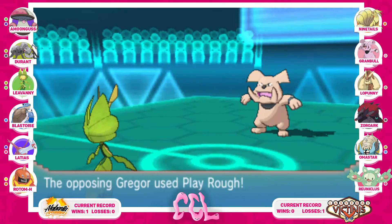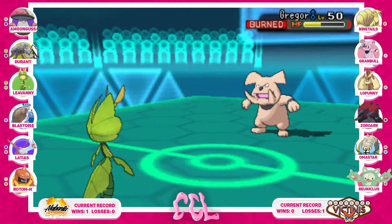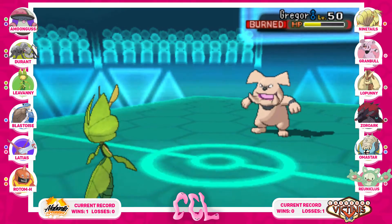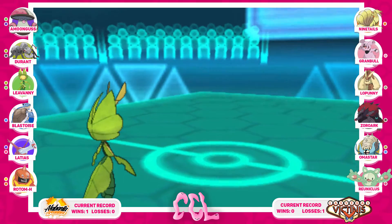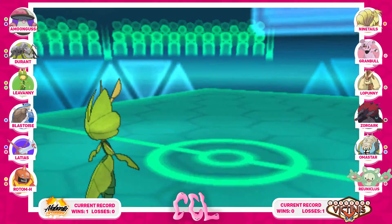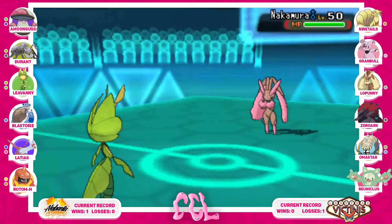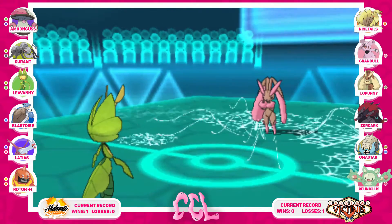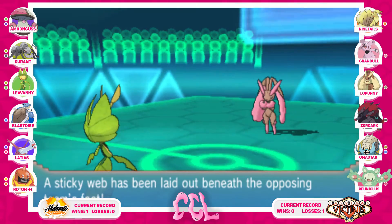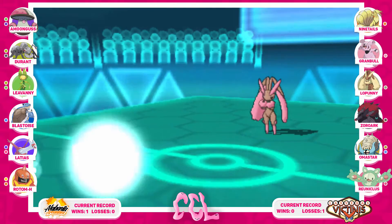I swap in Loon here because I don't want too much damage on my physical wall before I get a Will-O-Wisp off on Lopunny. I really want to get Sticky Web up because it slows down his entire team. He misses Play Rough, so I'm able to get Sticky Web up free with my Focus Sash fully intact.